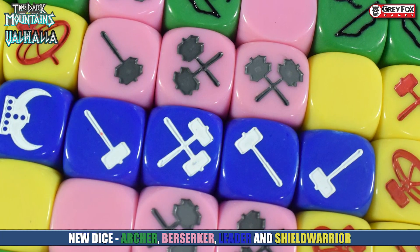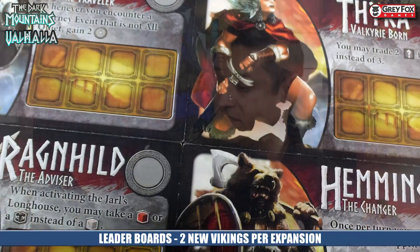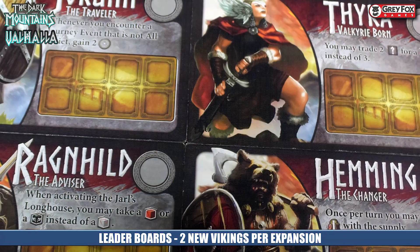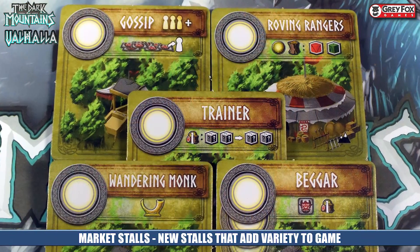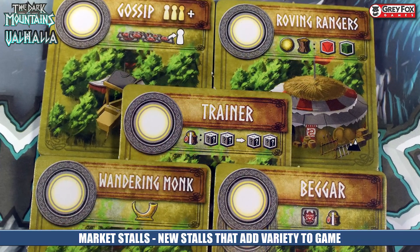The cool thing about the green dice is that five sides of their dice hit — these guys are marksmen, after all. They're also fabulous at hunting because half of their faces have an elk sign on them, and when you roll this while you're hunting, it doubles the amount of food that you gather. The Dark Mountain also adds a fifth player, a couple new player mats with special abilities, a new market stall, and a lot more Draugr, trolls, and monsters to the mix.